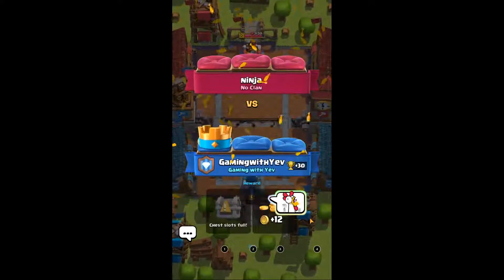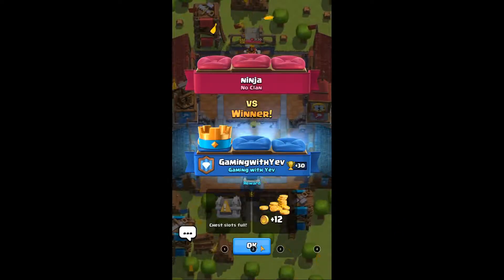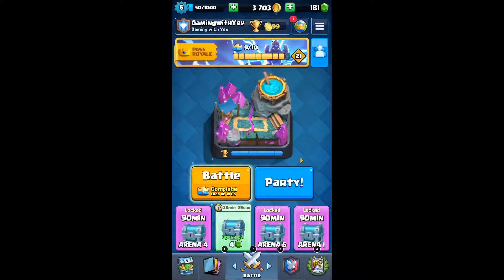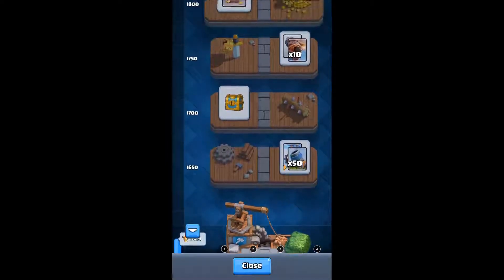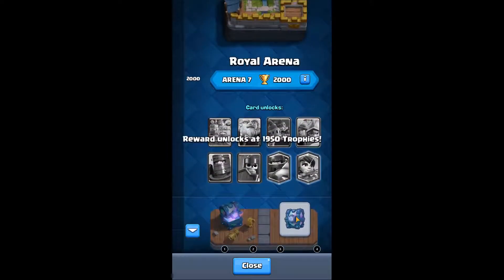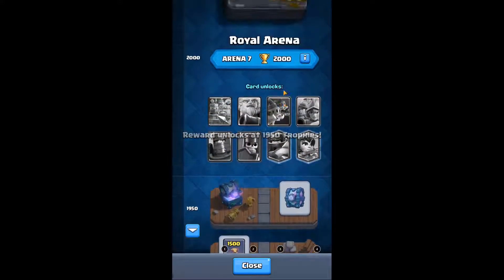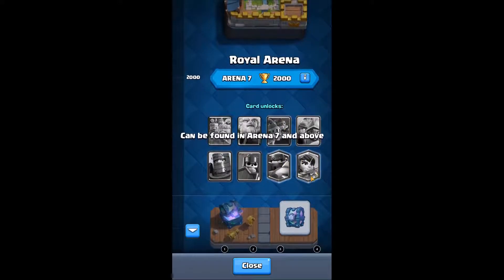One second, let me just check something. It looks like we are above 1600, so we have made it to Builder's Workshop. Our next goal will be 1950 for our first legendary. I don't want to open it until I'm in Royal Arena so that I have a chance of getting a Mega Knight.